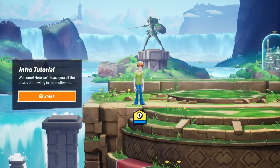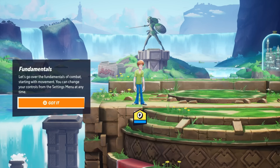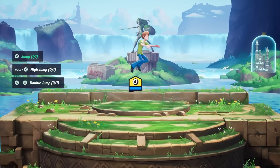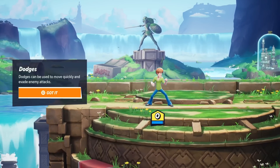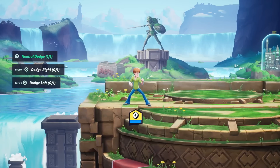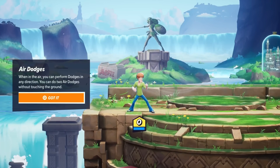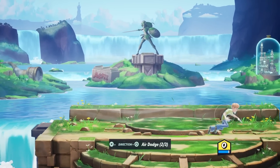Welcome - here they'll teach us all the basics of brawling in the multiverse. Let's go over the fundamentals of combat, starting with movement. You can change your controls from the settings menu at any time. So it looks like we can move around. It's supposed to be very similar to Smash Brothers as far as I've been able to tell, and so far definitely seeing that. Dodges can be used to move quickly and evade enemy attacks, so we can do that with circle. We have a neutral dodge, dodge to the right, dodge to the left.